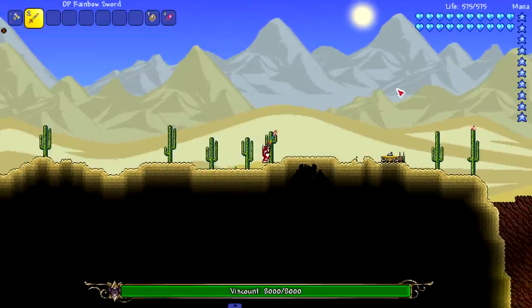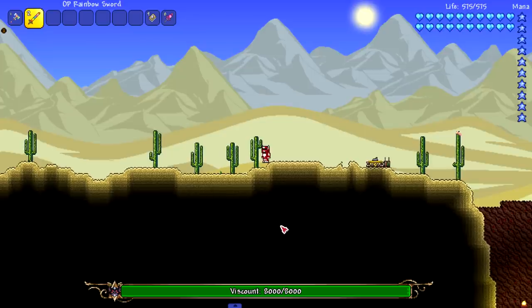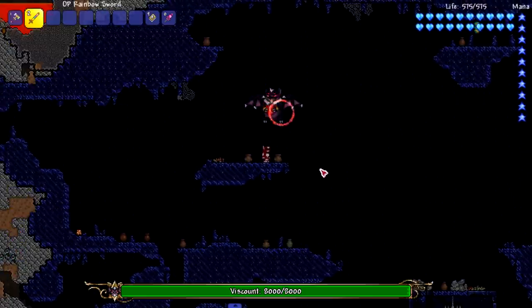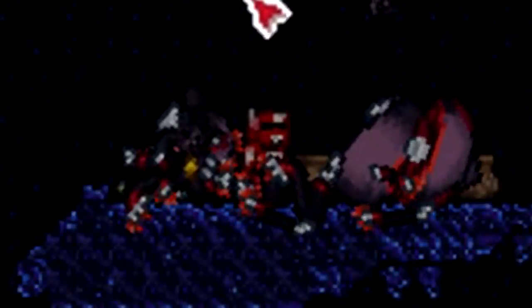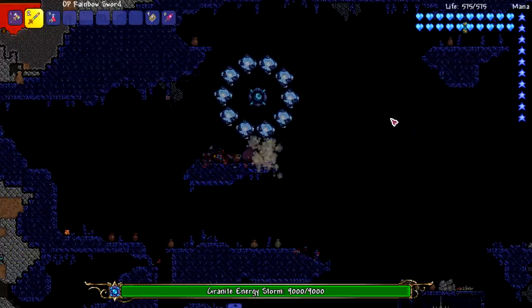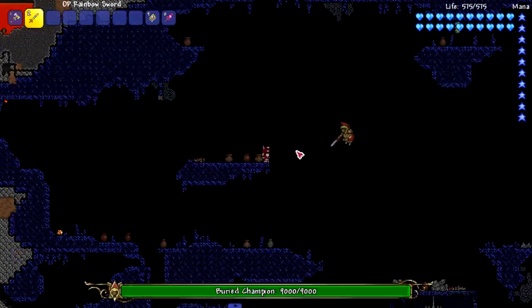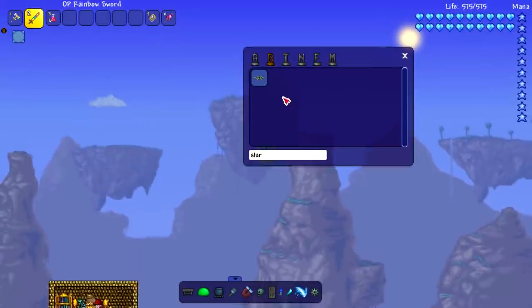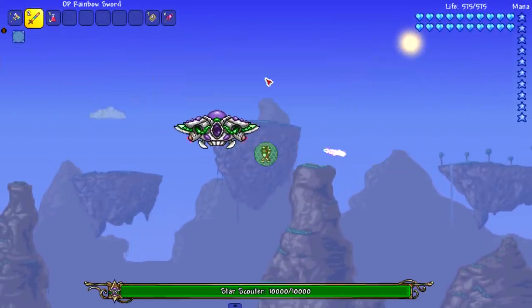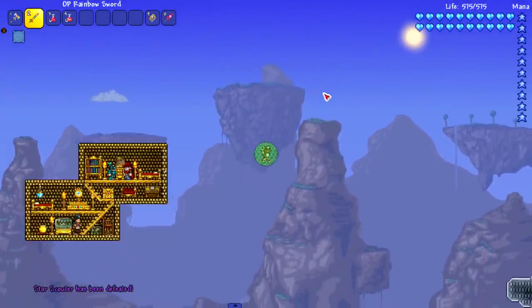Next on the list of deaths, the Count — he's trying to run, very smart, I give him props. Let's set up in a better area to fight. We're underground now — bye bye. All that running for what, Count? You're dead. Since we're in a granite biome, the Granite Energy Storm only makes sense to fight. Also down here, kill the Borean Champion real quick. And we are on the final pre-hardmode Thorium boss, the Star Scouter — there you go.